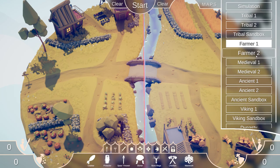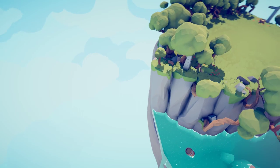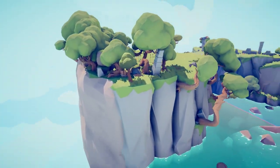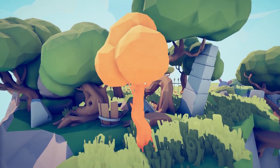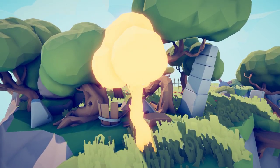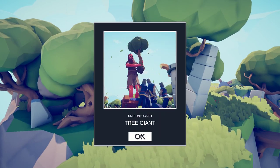The next map we are going to head to is Medieval One. This is a sneaky one because it looks like normal scenery, but this tree is actually a weapon — the Tree Giant.